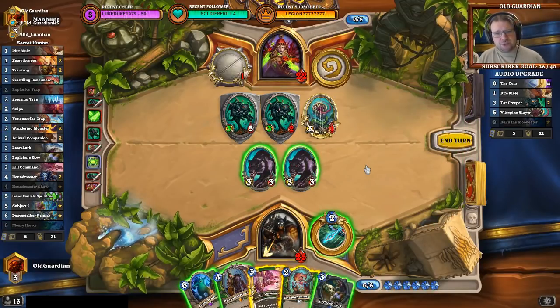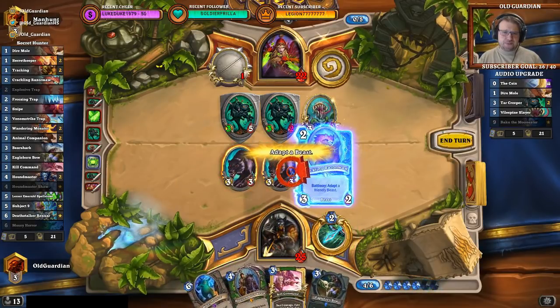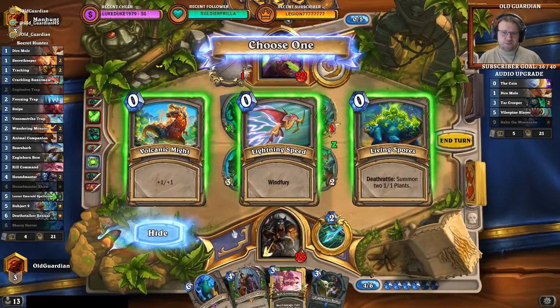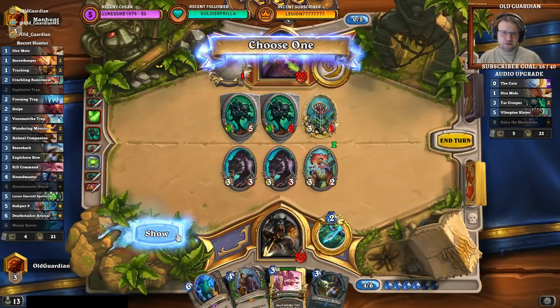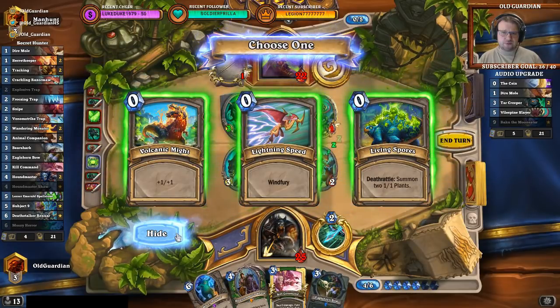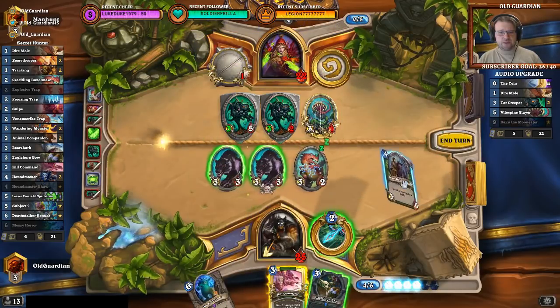That bow is an interesting one. So is a Razormaw and Shaw type of play. I think I might try that. If I can find like plus 3 attack or something here. Plus 1, plus 1. Deathrattle: summon 2 plants. Summon 2 plants works out with the Shaw. I think we're going for that line here.